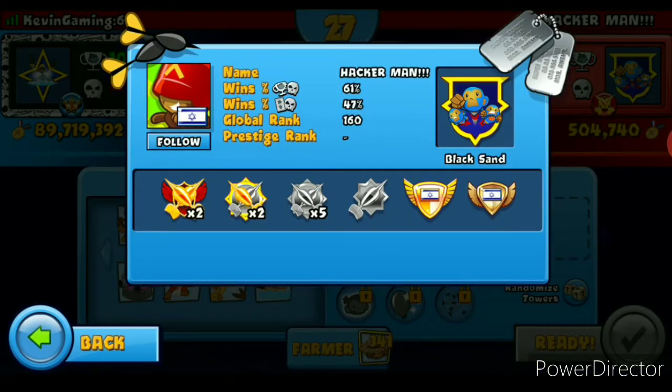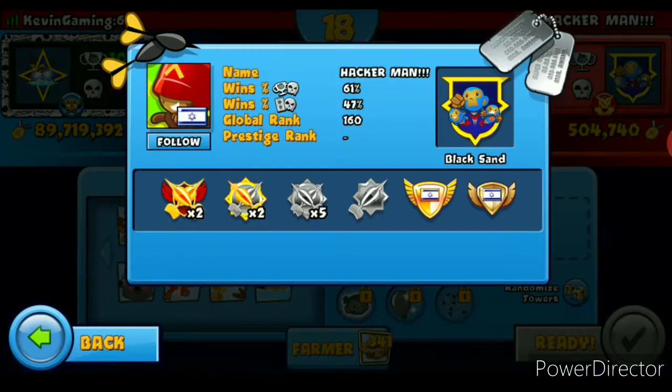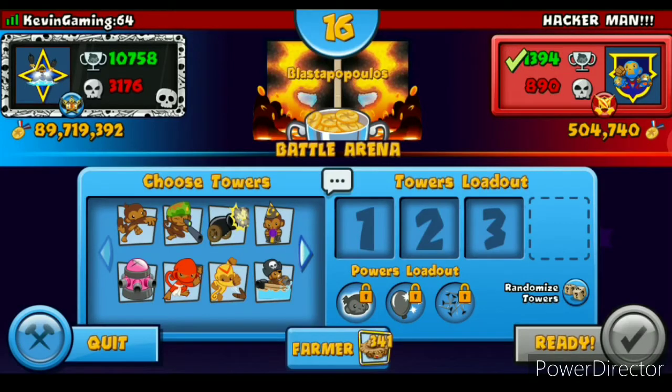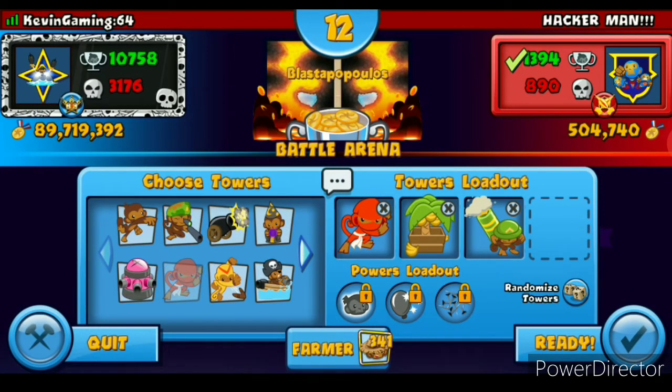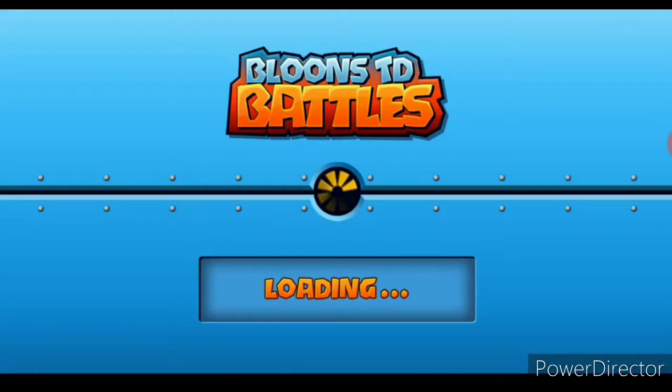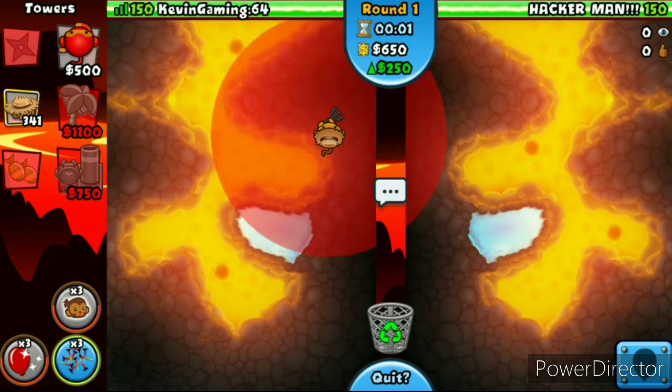We got this guy Hacker Man. He's Global Rank 160 and I didn't see the Prestige Rank. I don't know what happened to his Prestige Rank — he didn't have the Prestige. RIP. The strategy you could go for is Ninja Farm Motor. Ninja Farm Motor is a really good old strategy for this map.